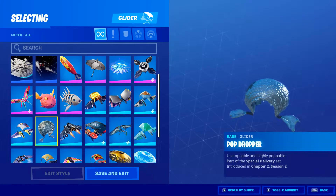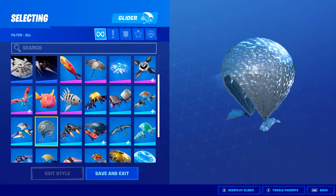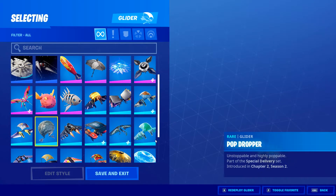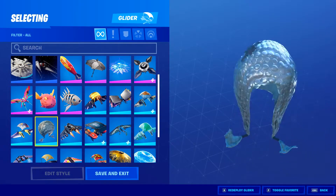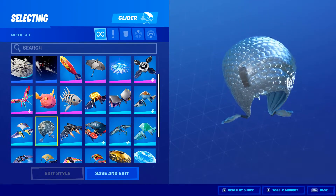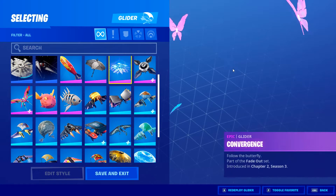For my glider, I have the Pop Dropper glider, which is part of the Special Delivery set. It's not really green or red and green, but I just think it looks pretty cool with Jade Racer. I also tend to use the Convergence glider, which is part of the Season 3 battle pass.